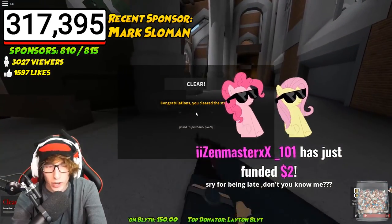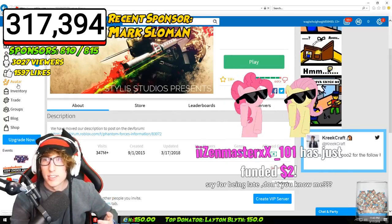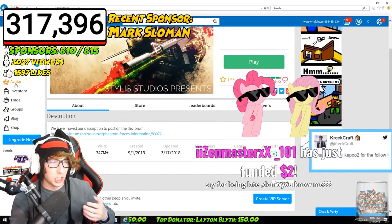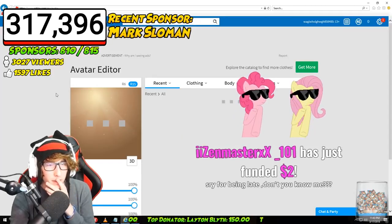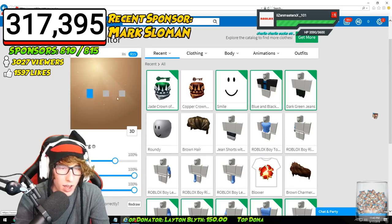To equip the Jade Key, go to your Roblox profile, go to your avatar, and inside your helmet section you should have the Jade Helmet — or the silver one depending on if you get it right now, or the copper one if you get it later on.